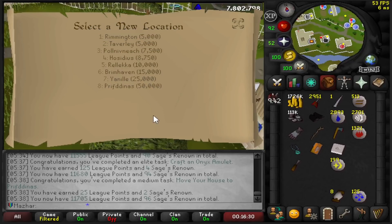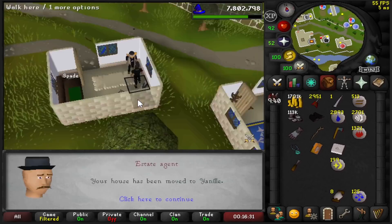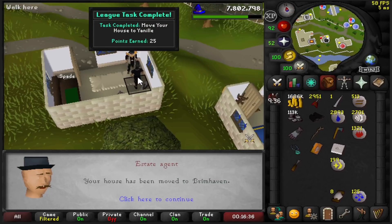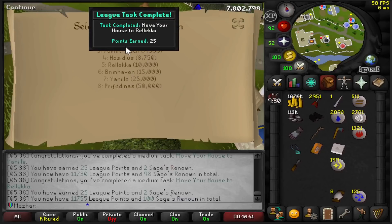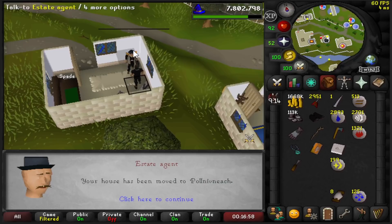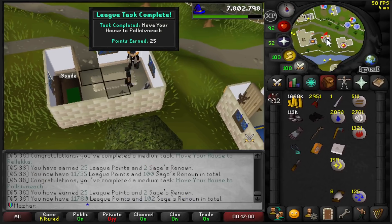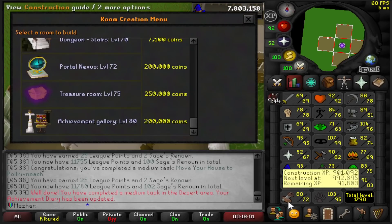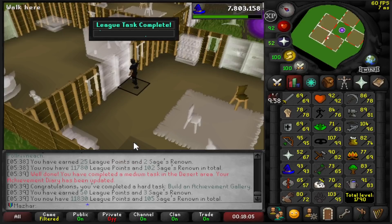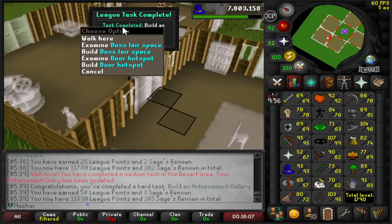I just moved my house to Prifddinas for 25 points — I can move it to a bunch of places as well. Another 25. Rellekka does too: 25 more points. Apparently Pollnivneach does too: 25 more points. Apparently you can boost to 80 to do this — Build an Achievement Gallery in your own house — and this should be a pretty decent amount of points: 50 points.